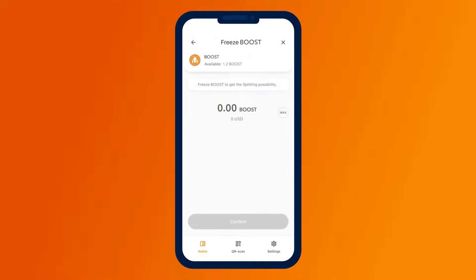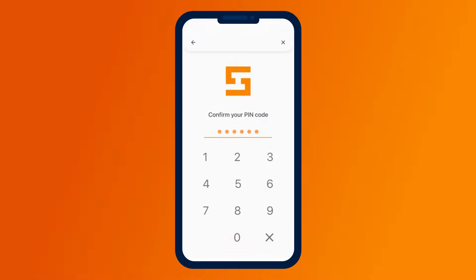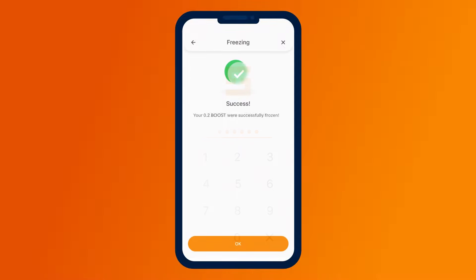To freeze the tokens, click the freeze button. On the next screen, you will be prompted to enter the number of tokens to freeze. Enter the desired amount and click the Confirm button. You will need to verify the amount to be frozen and confirm the action by clicking the Freeze button. Then confirm the action with your PIN code. If everything is done correctly, you will see a congratulations screen indicating that the tokens have been successfully frozen.